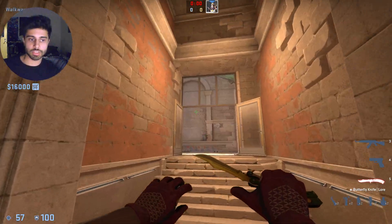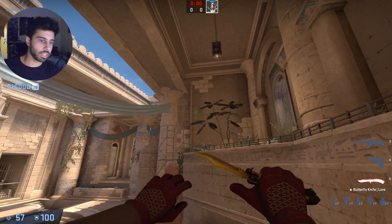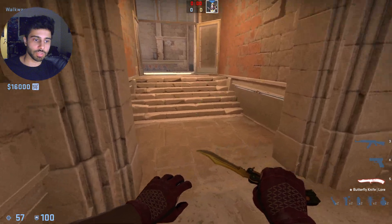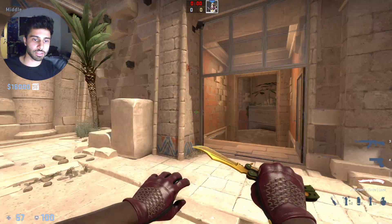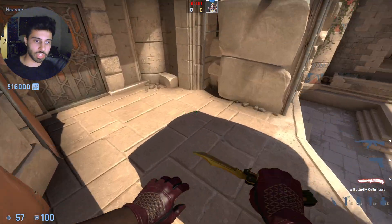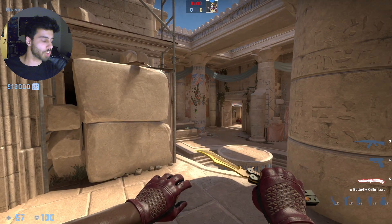If you smoke this, there may be a mid-rotator who tries to enter the site, but your flashes should pop right here and they'll just destroy anyone trying to push this smoke. You really need to smoke this because the fastest rotates are through mid and you want to delay them, whereas you don't really need to smoke here or here, because most people aren't going to be rotating through CT when the execute is starting.